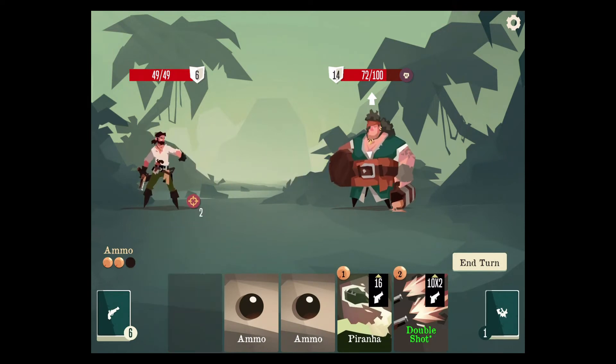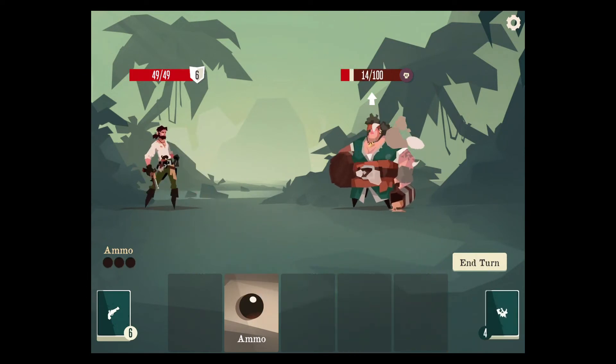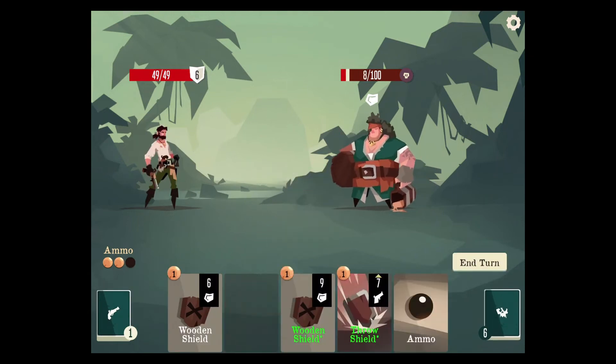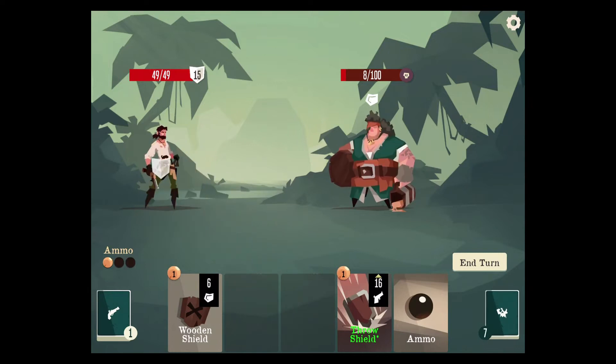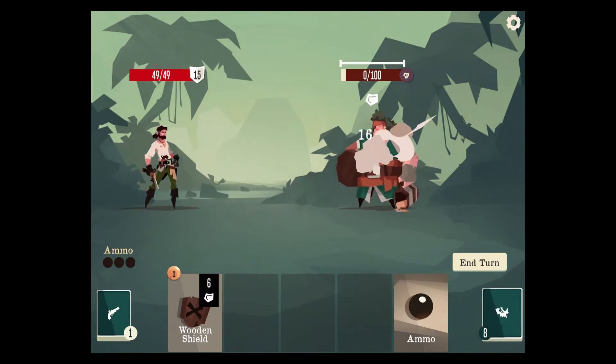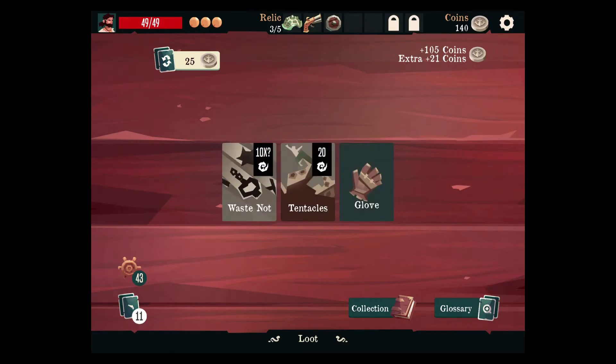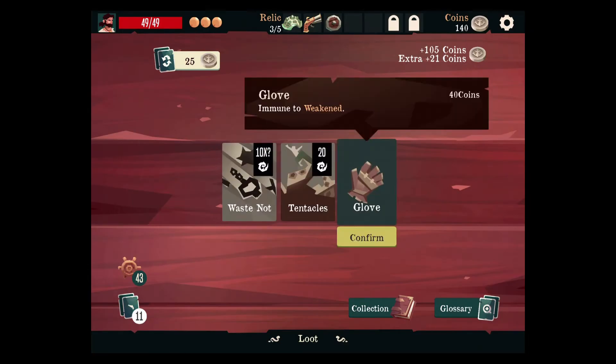Issue order. We're going to use the piranha for sure, and we can throw our shield for two damage on top. Let's add shield, then ammo barrel. Issue order, piranha and double shot — we can do both. Beautiful — lots of damage. As long as we're not taking damage, we're happy. That was very consistent damage — that is the benefit of having a thinner deck.